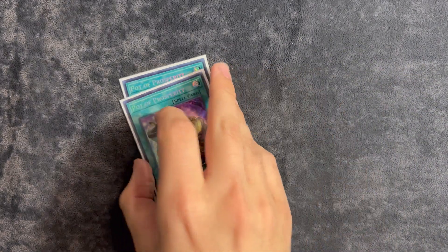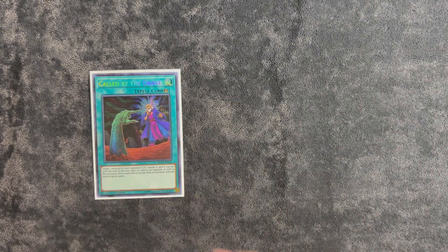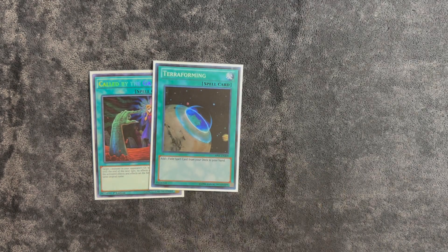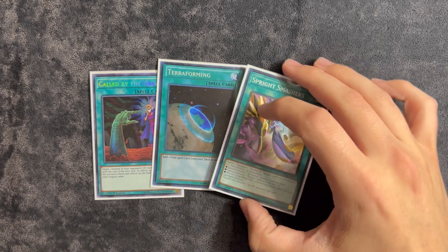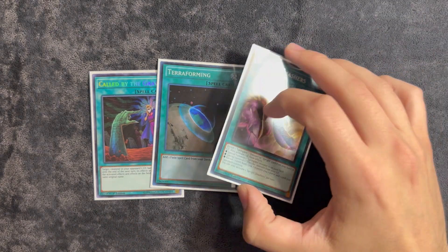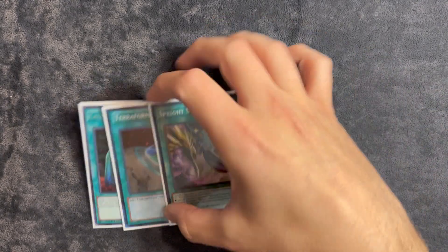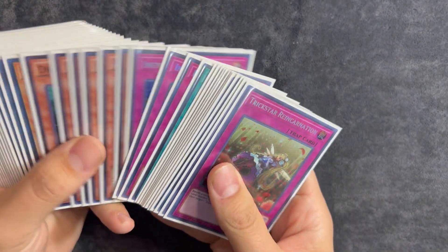I only opted for two Prosperity — definitely didn't want three because I just didn't think it was worth it. We play one Call by the Grave, which is still not banned for some reason, so we do have to play it. One Terraforming and one Smashers round out the rest of the spells. With Terraforming, we only play Light Stage as the target since we don't have Mystic Mind anymore — thank God — so that's effectively four copies of Light Stage. And rounding out the main deck, we play two copies of Reincarnation because that is the name of the game in this deck. 40 cards.